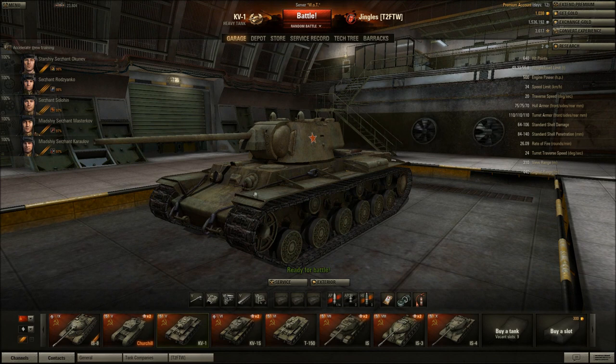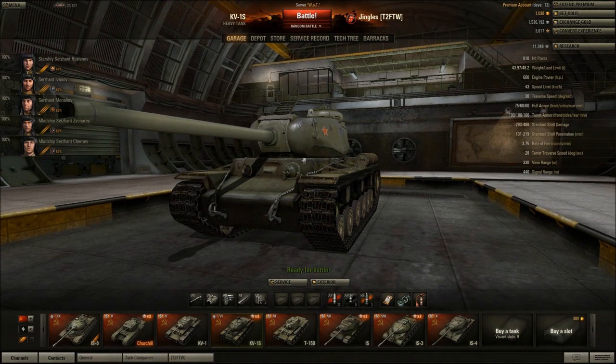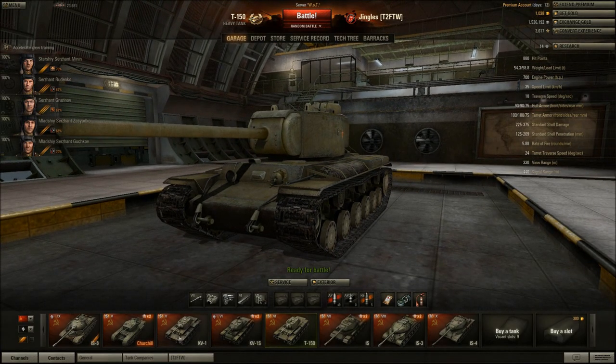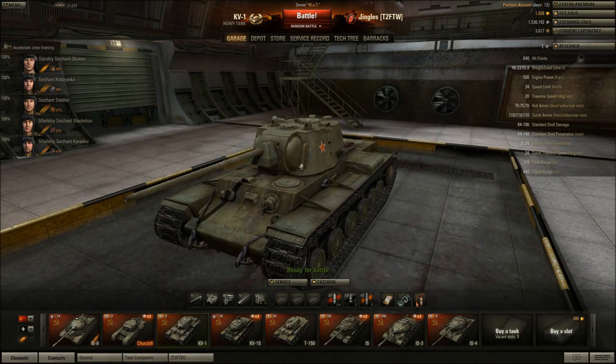The KV1 does not suffer from the same shot-trap effect as the KV1S and the IS. On those tanks — and the T150 to a lesser degree — shots that bounce off the very well-sloped upper glacis have an alarming habit of going in through the bottom of the nose of the turret, damaging the tank, knocking out the gun, or killing the gunner. This is not really a problem on the KV1 because the turret is smaller and not set as far forward.